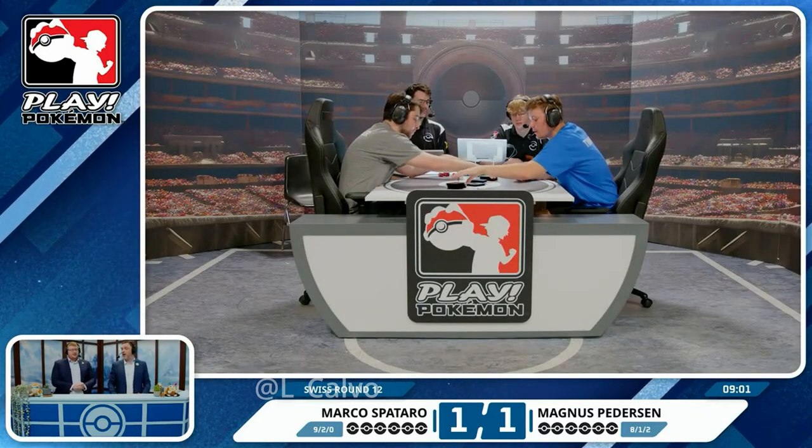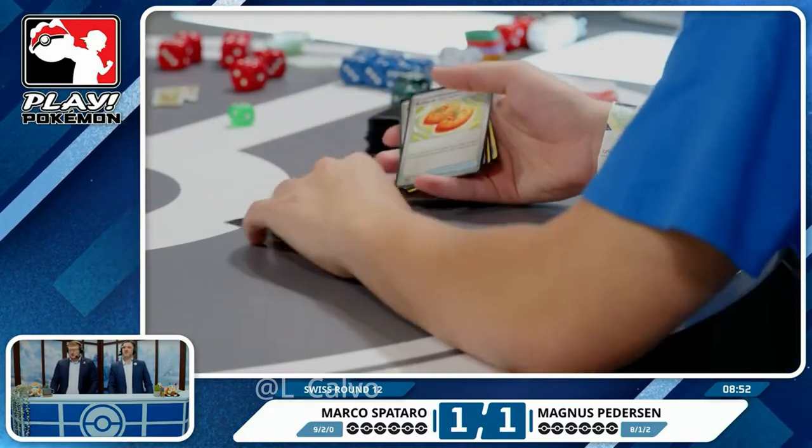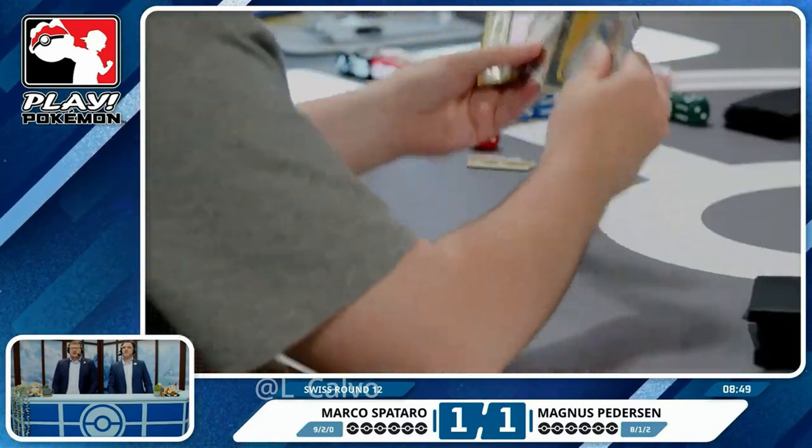That 10-minute timer is a little bit false if you're the Iron Hands player, because you actually only need two prizes before time is called — assuming you've got the hand and board state to get over the line. This is going to be a full game three. Magnus had nothing working in game two. Also wondering if he's chosen to go first or second — giving the future player immediate access to Peak Acceleration is sometimes risky, but also giving Iron Hands an extra turn attachment can be risky. You can walk into an Amp You Very Much more easily.